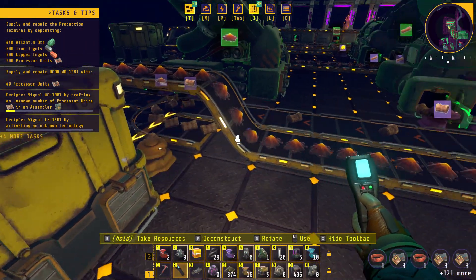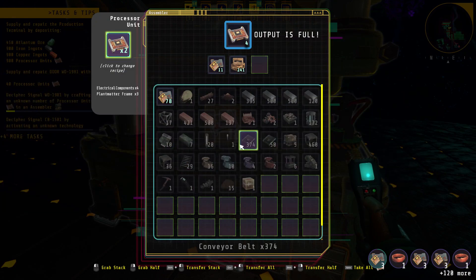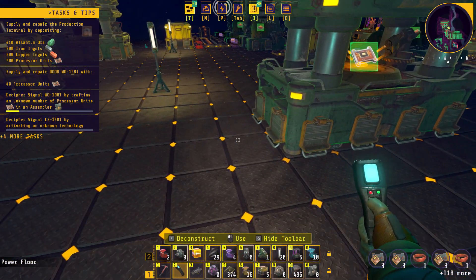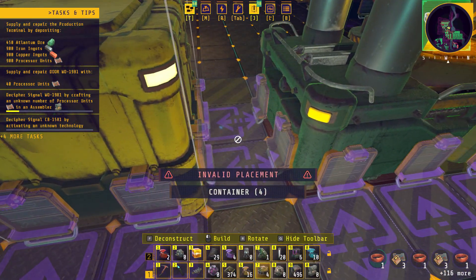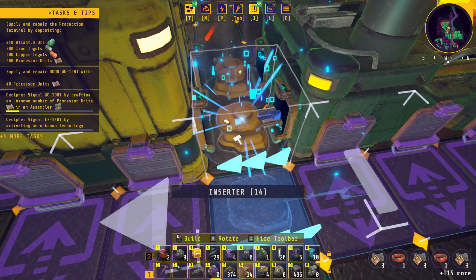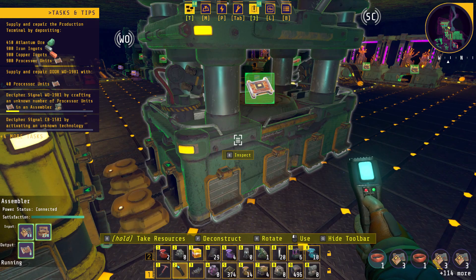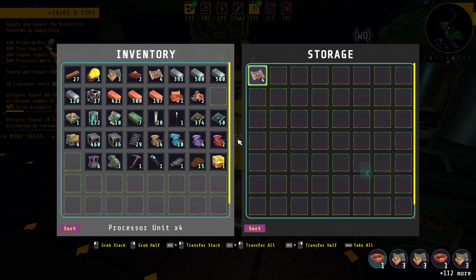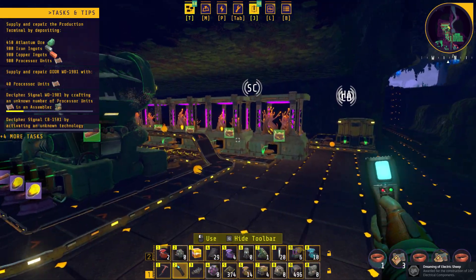I'll put a splitter here and put two more on. It's only going to make four at a time. Temporarily, let's throw them in a chest until we hit 40 of them. Just throw them all back in there, we'll grab them when we hit 40, then we'll hit that other part of the quest.